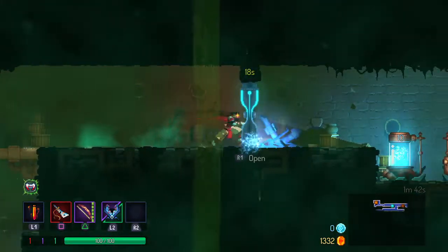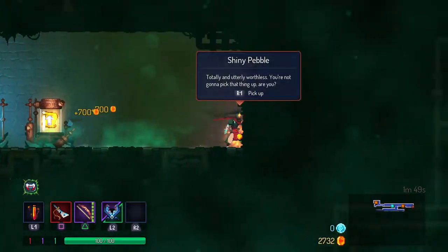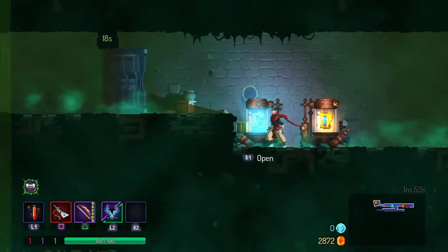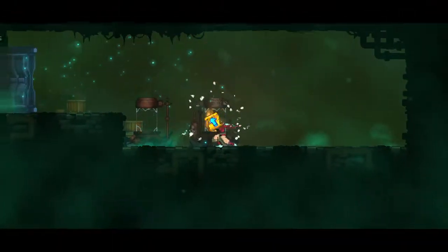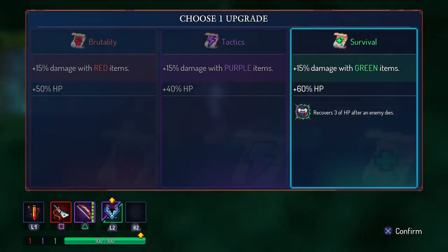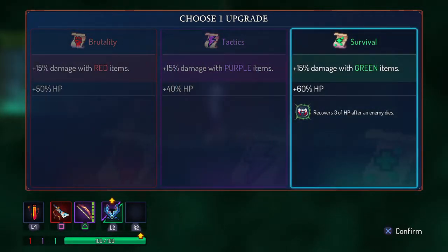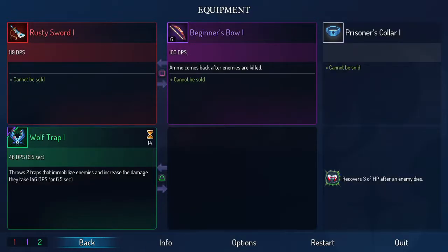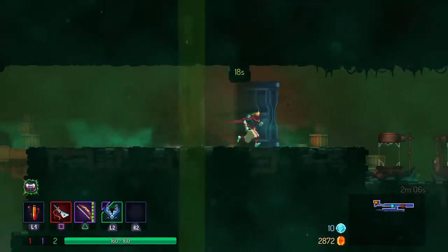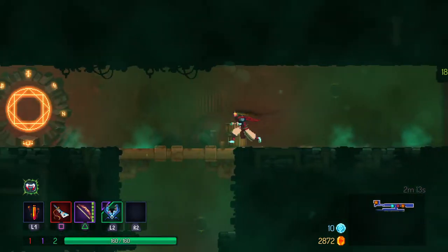Teleportation — there it is. Got a timed door unlocked! Look at all that loot. Upgrade one of my stats. Oh, there are ten cells in here. Outstanding. I think I want more HP, frankly. Recovers three of your HP after an enemy dies — I'm already getting two back. Let's take the extra HP. So I have way more HP now, and I get three HP back after an enemy dies. It's in the bottom right-hand corner of the screen. So we got to that door with 18 seconds to spare, and we got plenty of loot. Definitely worth it.